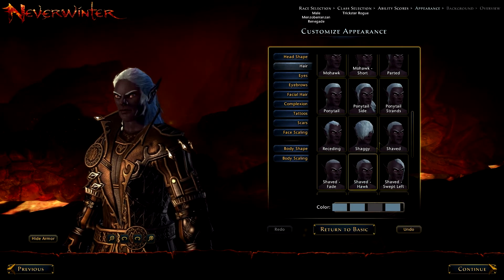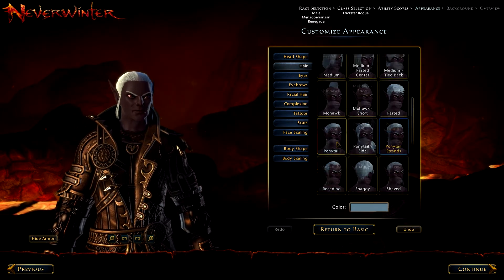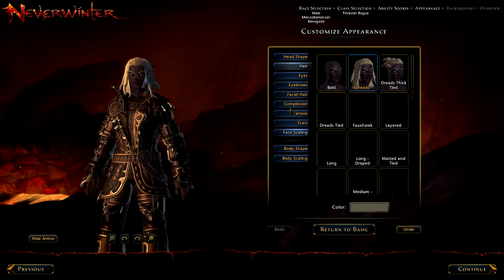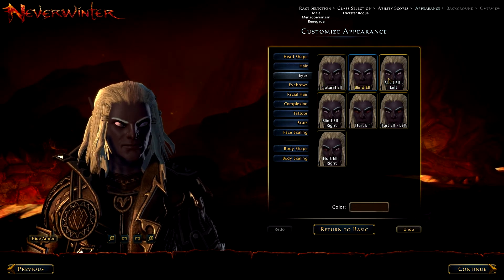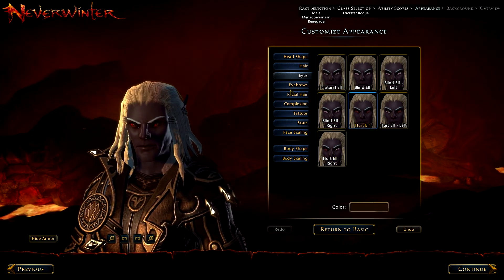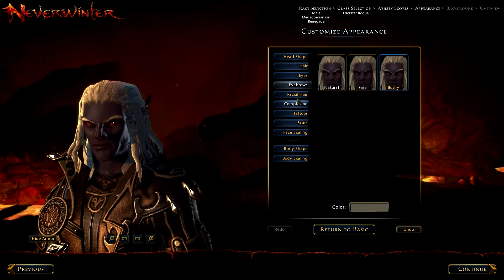Which hair should I get? We'll get the Dreads — why not? It's all Dreads. Eyes — you can make yourself blind, or you can have red eyes. I think I'll just go with the red eyes, why not? Eyebrows — especially because I'm a scary man. Facial hair — no facial hair on the male members of the Drow.